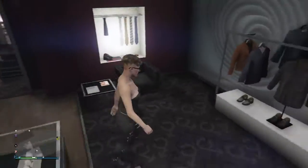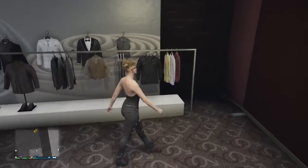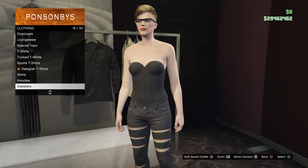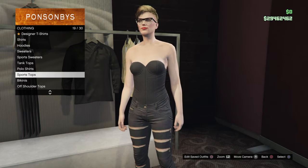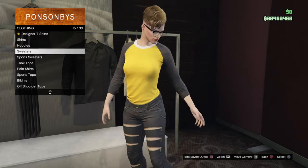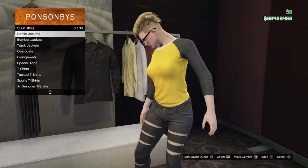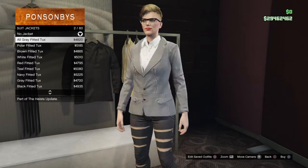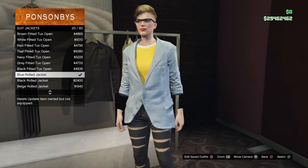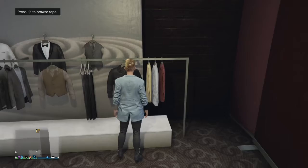After that, go to the tops. You guys got to purchase the yellow mix baseball tee. After that, go to the suit jacket, just go down and buy the blue roll jacket.